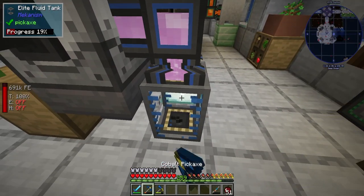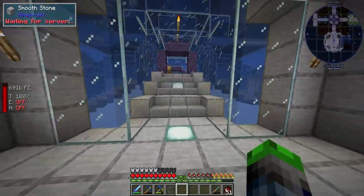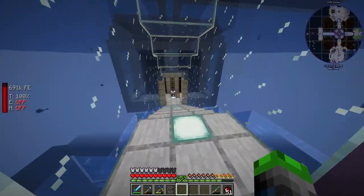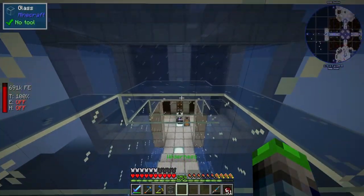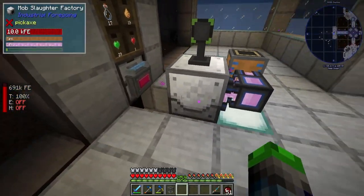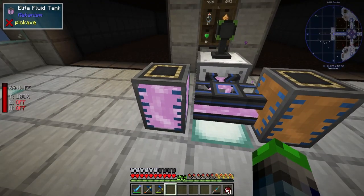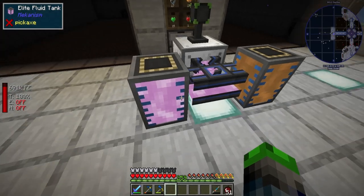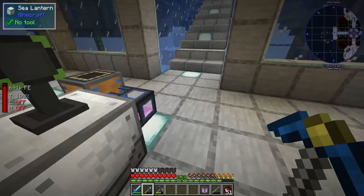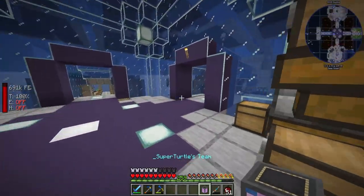Very cool. We had 54 buckets in there — it only uses 300 milli-buckets, so we get three slime balls per bucket. 54 times three, it's like 162 or something like that, so it's a lot. Pretty neat. We just put this back, it should fill up quite a bit again. 56 buckets. Yeah, it's a little different there. But very helpful for getting slime balls.